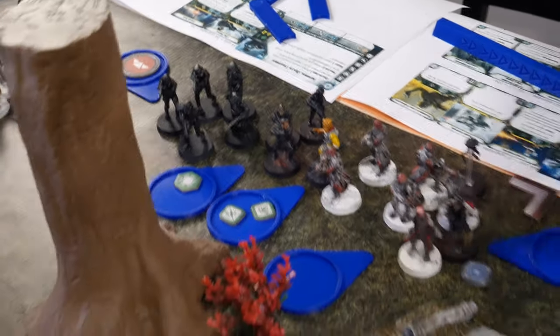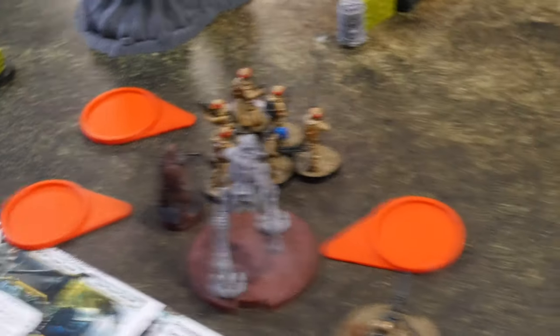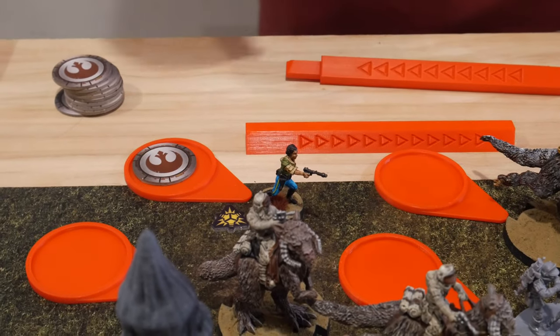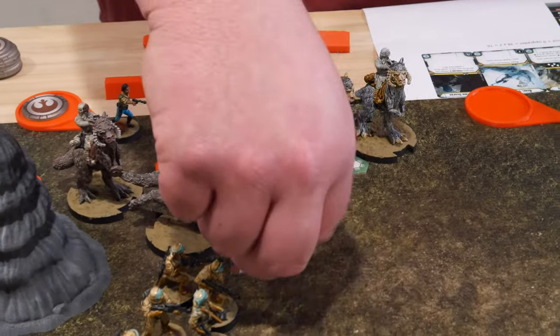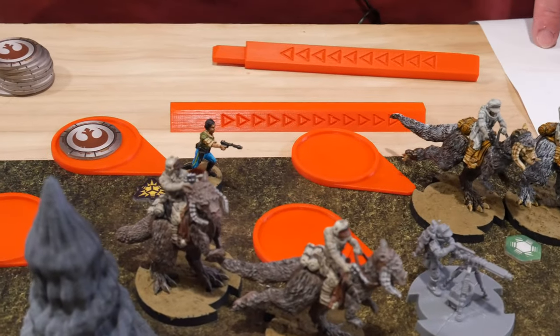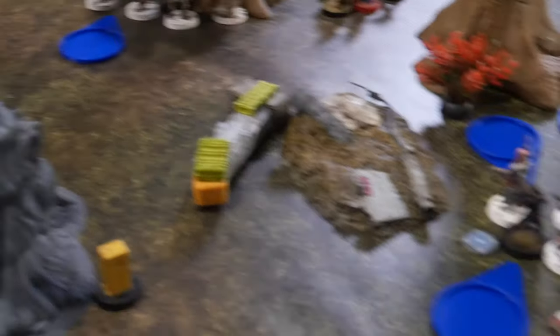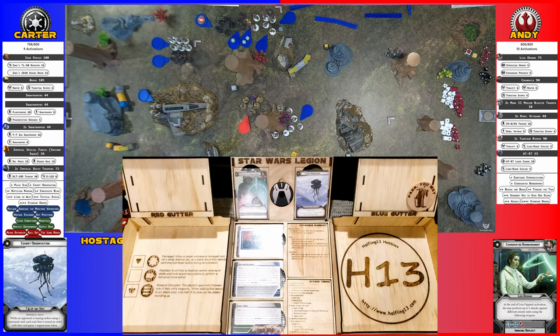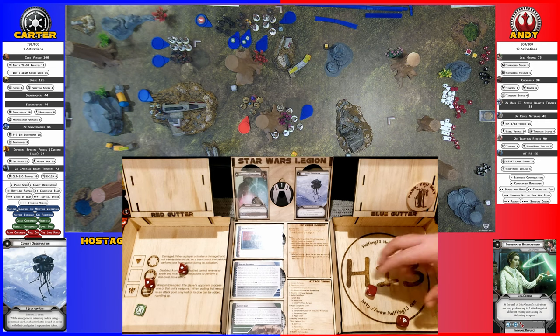Bounty is on Chewy and the order went to Leia. Leia is going to activate — she'll use Take Cover, give each of the Tauntauns a dodge, and then use Coordinated Bombardment on the Snow Troopers, Bossk, and Inferno Squad. She's also going to aim. No suppression on the cover — she doesn't need it. Starting with the Snow Troopers: two saves — none. So two wounds.